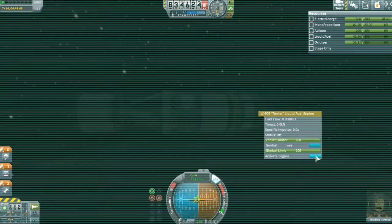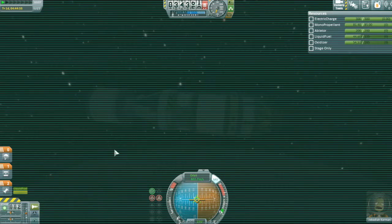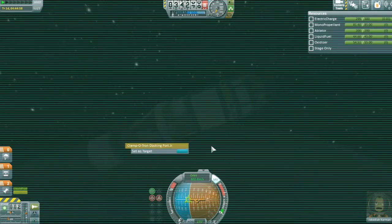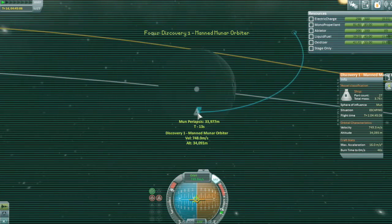We'll turn the engine back on and fire up. Use just enough fuel to empty that external tank. There we go - now I'm just going to rotate and fling it off. Bye bye tank, you have served me very well. And now we'll throttle back up. It has been a pleasure serving with you - because it's a service tank. Bad pun.